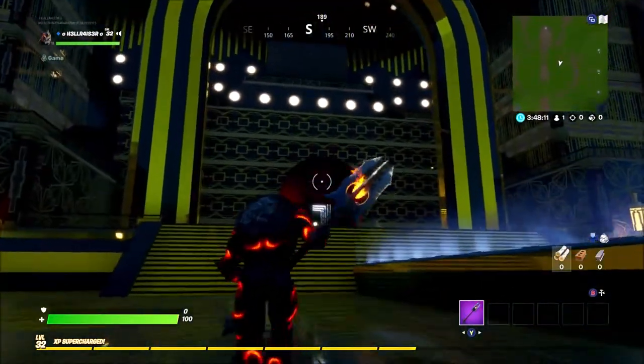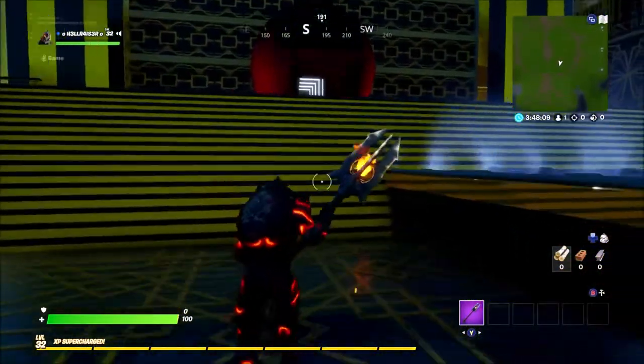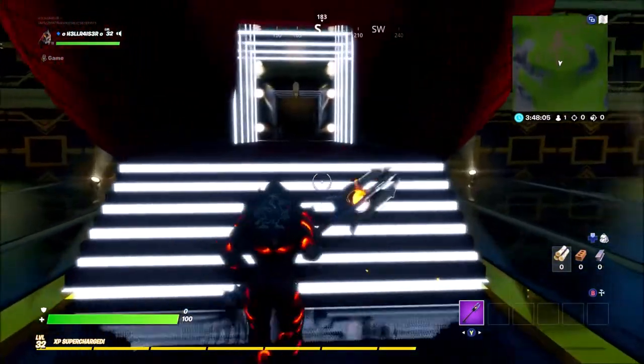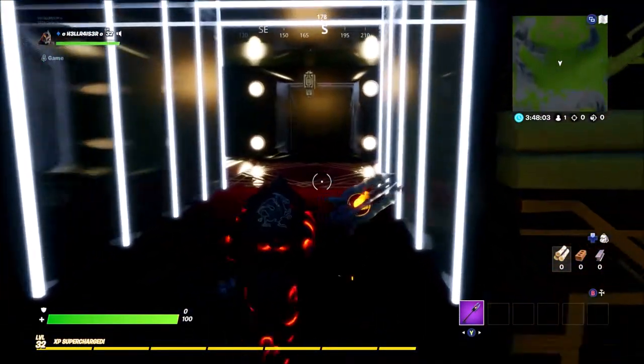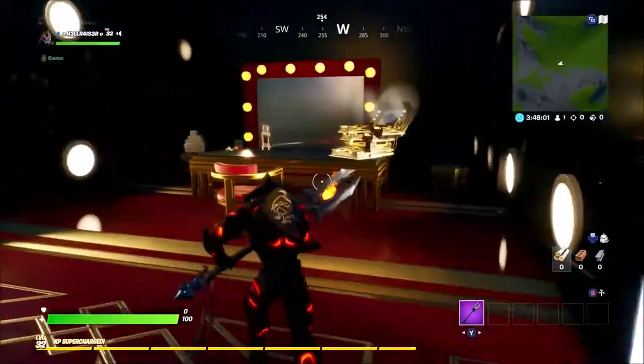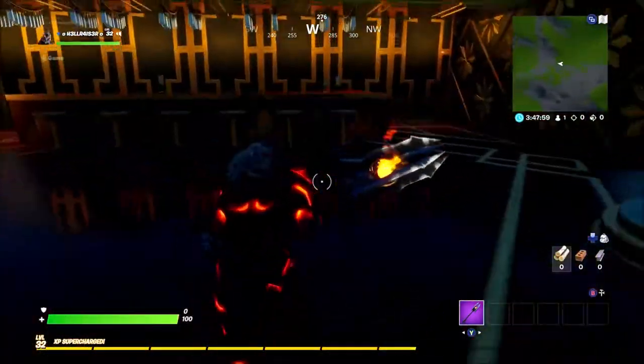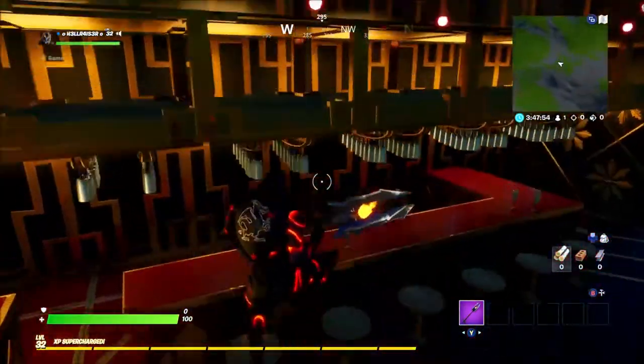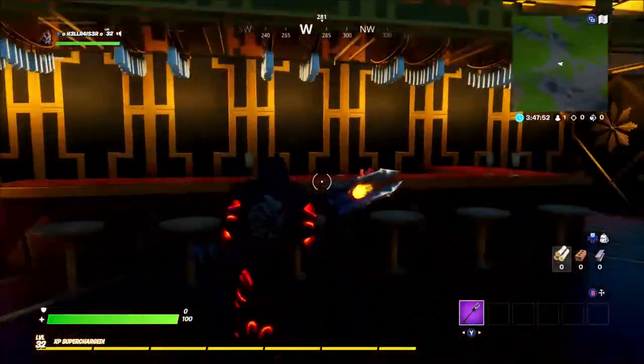The next secret is in this big room, just behind where the people would walk out. If you go up here and turn right, there's a mirror on the wall — you can jump into that mirror and it takes you into a secret VIP room. This is where the best people come and chill out.